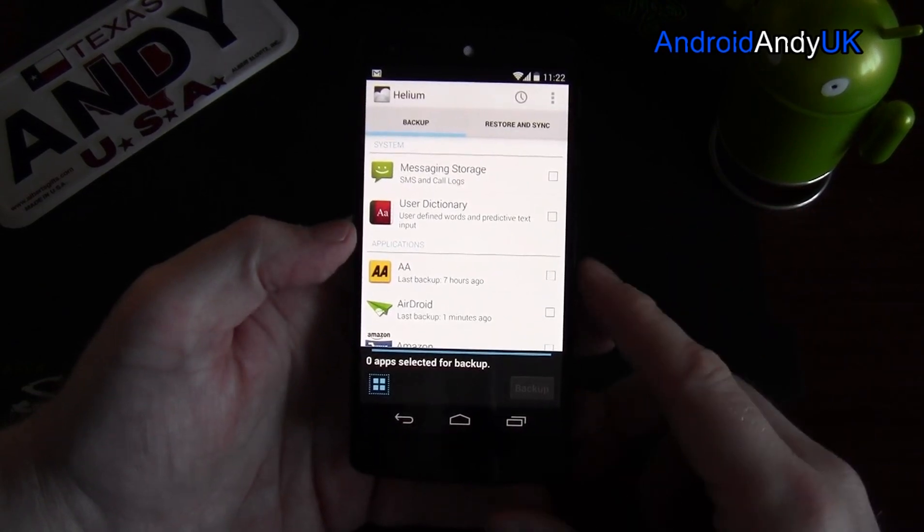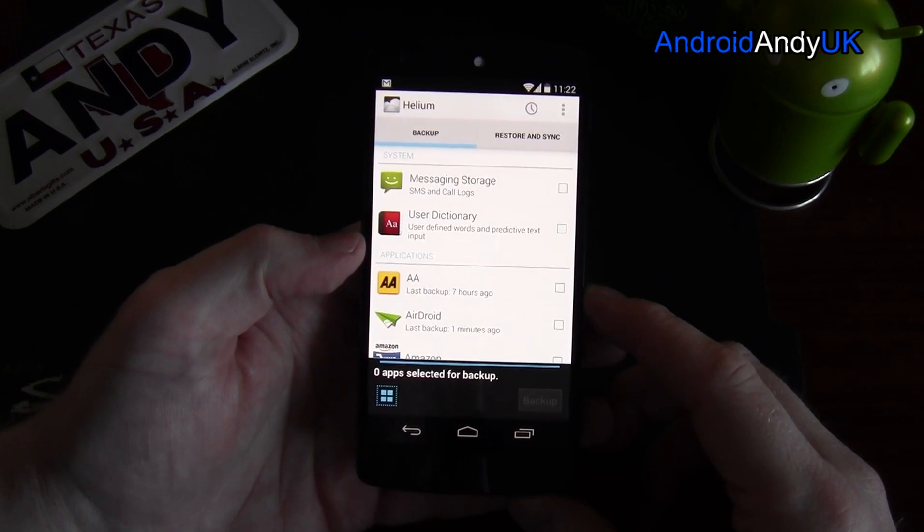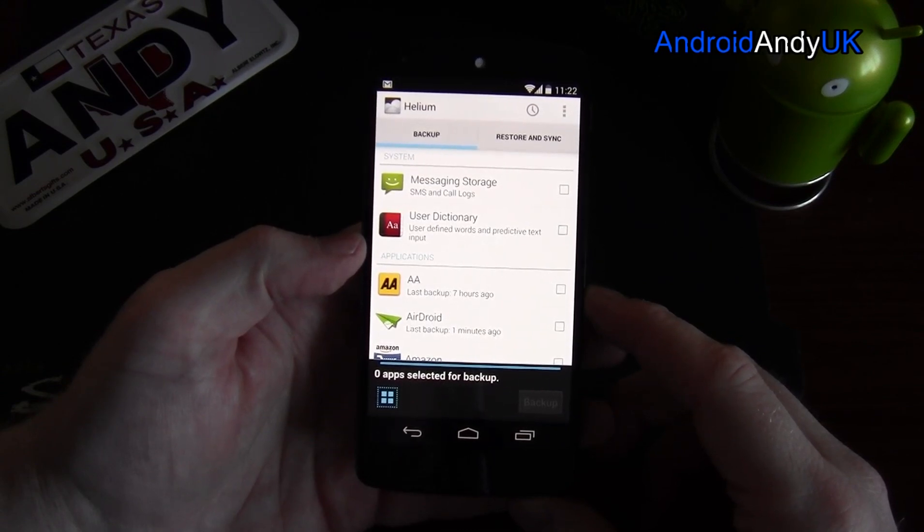And it really does make me wonder: do I need to root the phone now? So there we go — this is Helium App Sync and Backup, just over £3 on the Play Store. I highly recommend it. My name's Andy, I'll catch you all again soon.